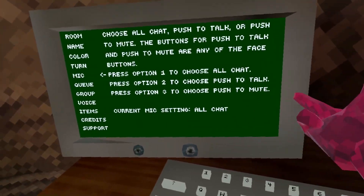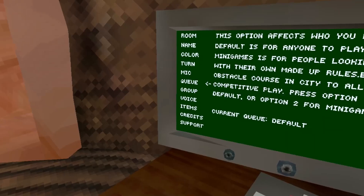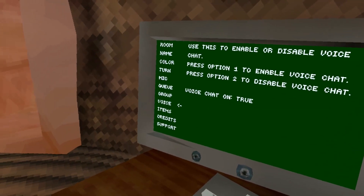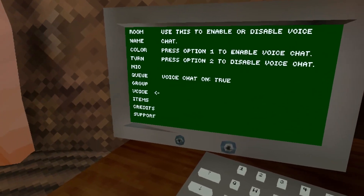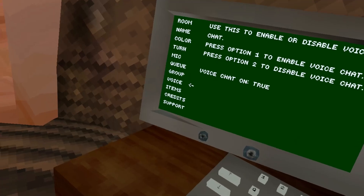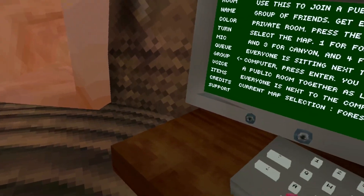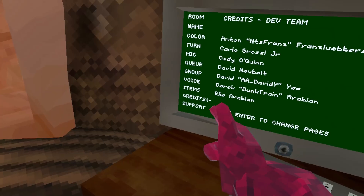Some of the options are actually pretty good — for example, you can do push to talk, you can do push to mute. I never actually knew about the push to mute option. You can also disable the voice chat, which I found useful for casual play. If you're a parent and you don't want your kid hearing other kids screaming slurs into their mics, you should probably enable that.